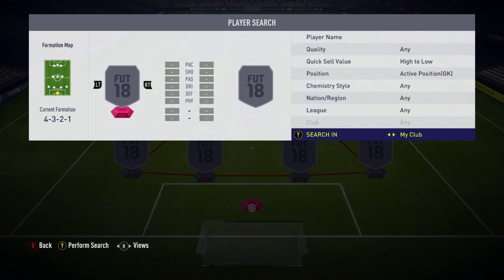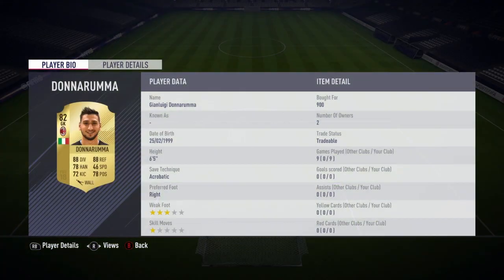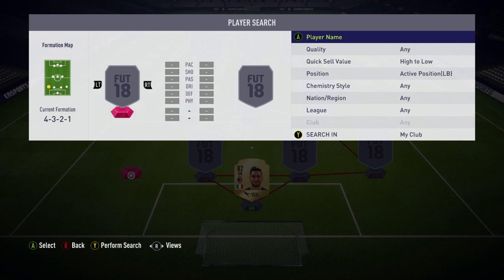In goal we start off with a goalkeeper I like very much on this game — Gianluigi Donnarumma. He's a solid keeper, 88 diving and 88 reflexes for a guy that's six foot five, and he's very cheap at just 900 coins.